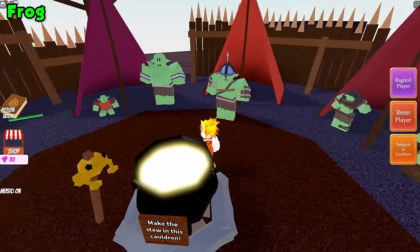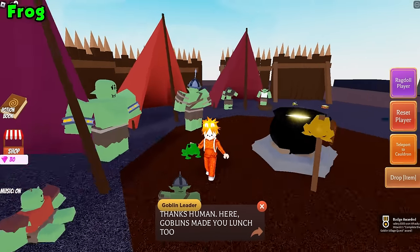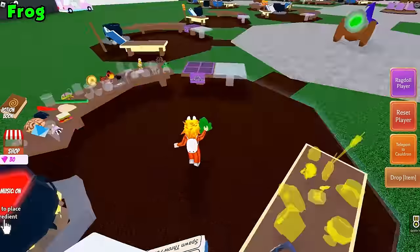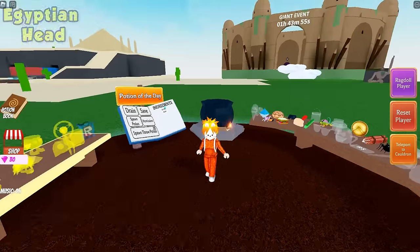Once we've fed all the goblins, talk to the goblin leader again and we should get the frog. Just be sure to teleport back to your cauldron and drop it on in just to be safe.